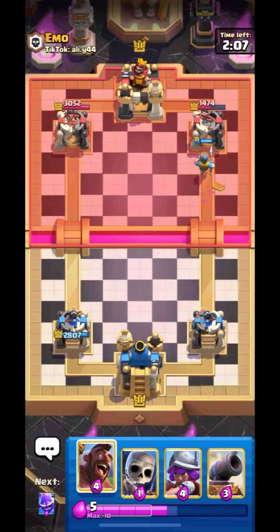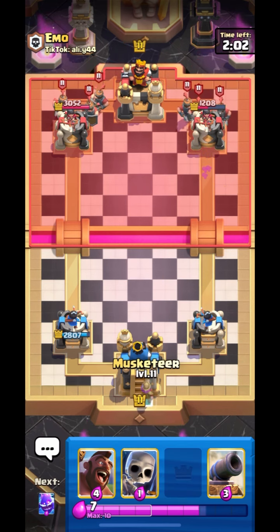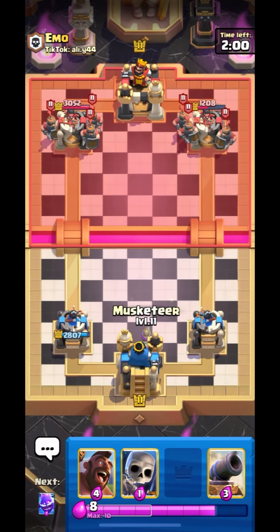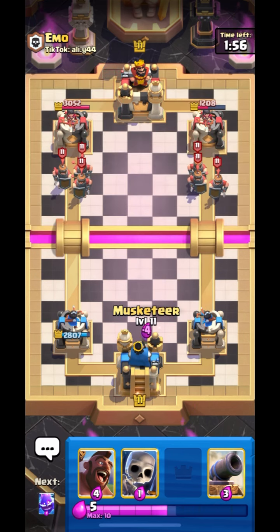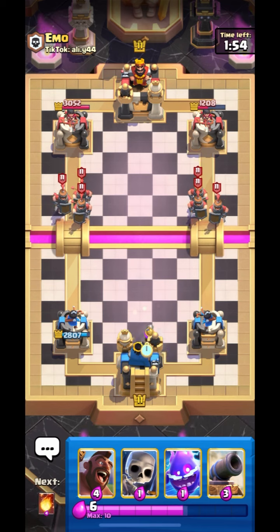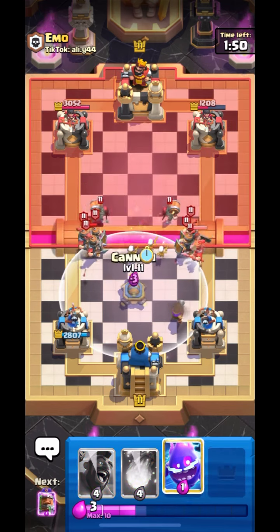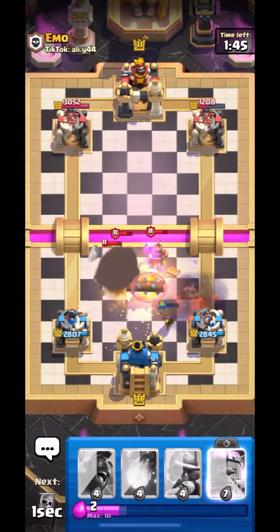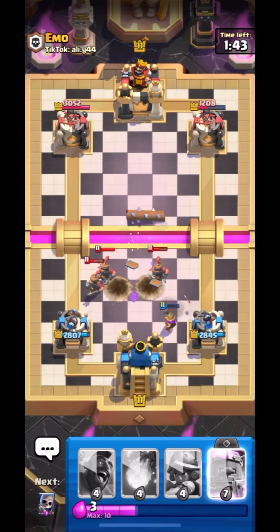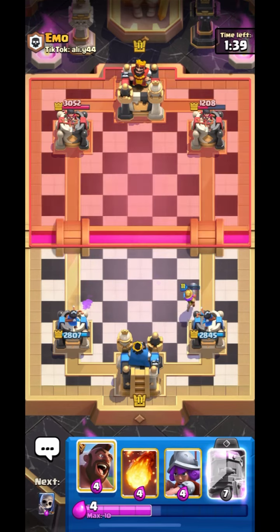We have Hog. I think our Recruit will get some connection — two shots, that's really nice. Putting down Musketeer from the back. I want to build a counter push, that's why I will put down Musketeer like this. Let's put down Cannon to distract. He will Fireball. Let's go in with Log and Hog — it will be a decent defense. We have Hog for the counter push but we will wait as we don't have Elixir right now.